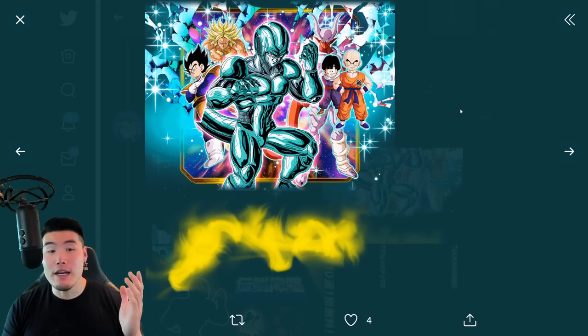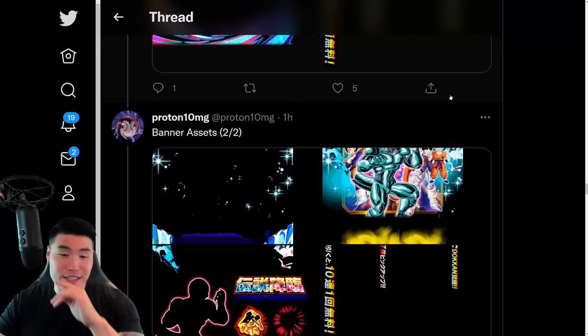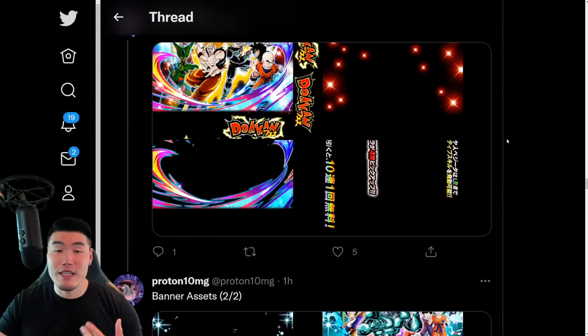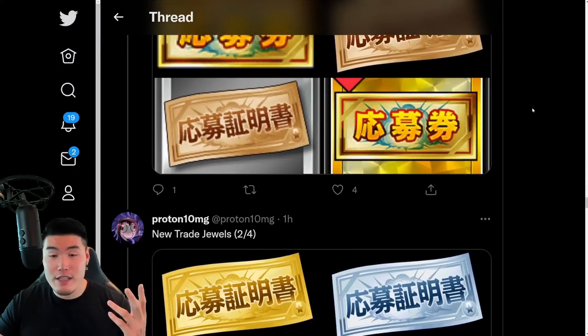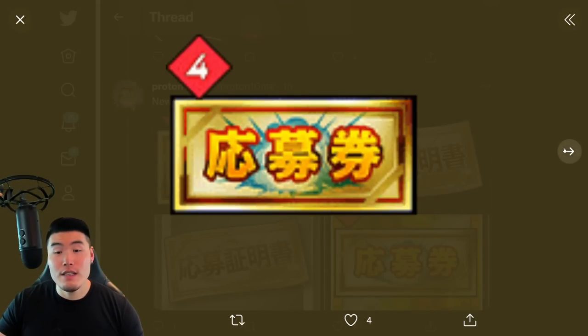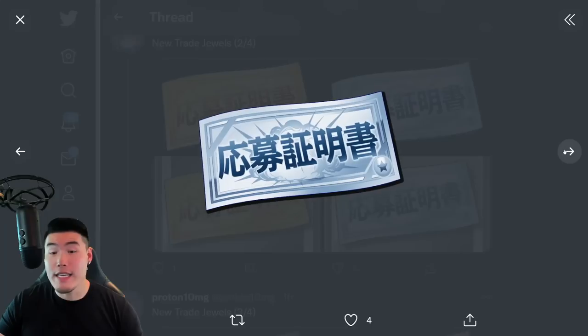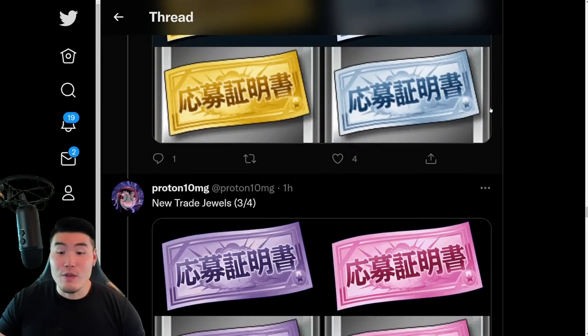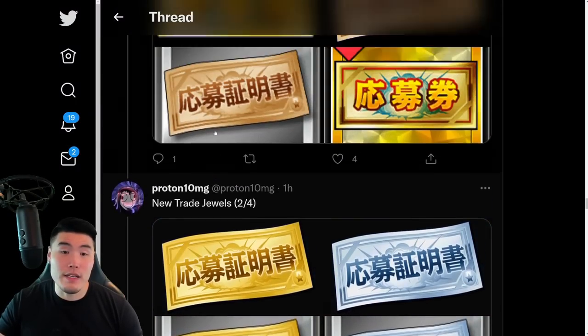We'll see how things go. If you guys are curious about which banner I recommend you summon on and which one has better value for your stones, it's pretty clear that it's the Goku and Vegeta banner. Let's quickly finish things off — we have a bunch of new trade jewels. I don't know what these are for; it's a bunch of different colored tickets that kind of look like those wish strips from the Ten of Bata Celebration. I can't tell you exactly what these tickets are going to be used for, so if somebody knows, feel free to let us know in the comments.